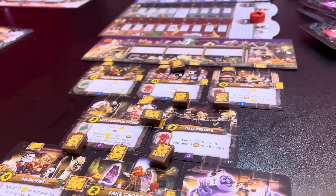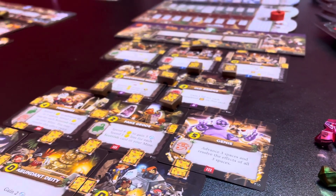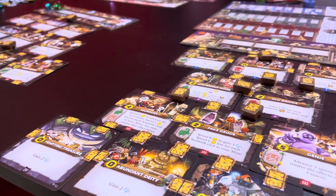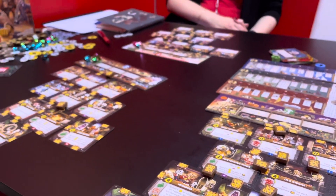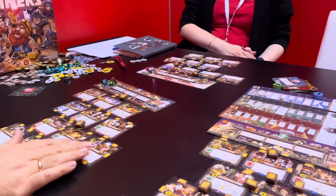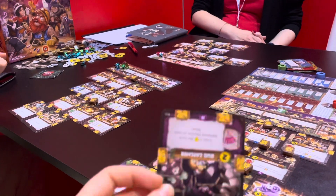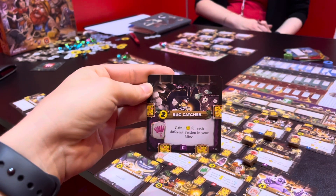You're building a mine basically, and it has this kind of cascading action system where you're going to place a card. When you place the card, you're going to activate that card and you're going to activate cards all the way up to the top. So you're going to be able to do more and more stuff and try to build up combos. The game doesn't have a lot of interaction, because you are basically playing at your own pace — you're playing one card, so it's simultaneous action selection.